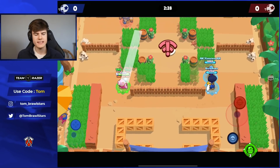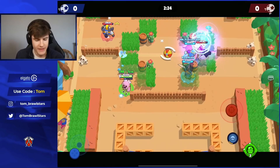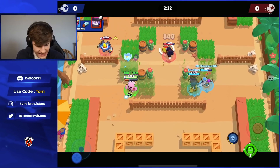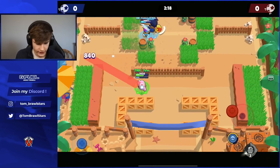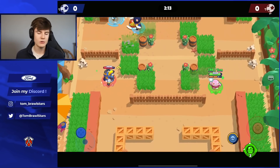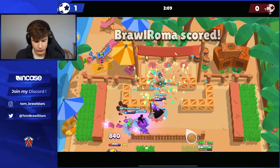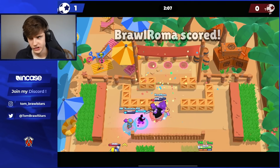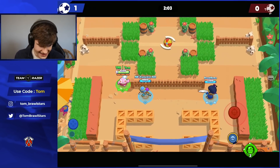Coming in at number six we have Spike. Spike is so good against so many different lanes in Brawl Ball — like EMZ, Tara, Sandy, anything like that. Spike is a really good counter to all of them because he out-ranges them. He's particularly good on maps like Sneaky Fields and Super Stadium — just your average Brawl Ball maps. He's gonna be a really good lane brawler.